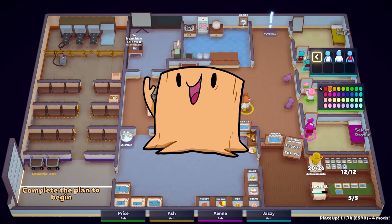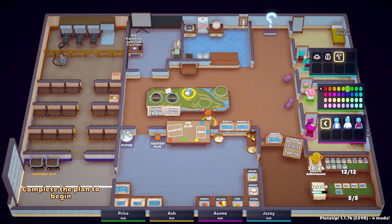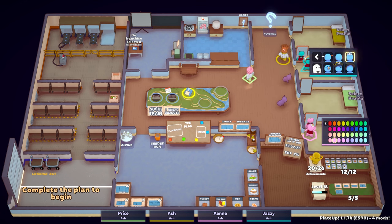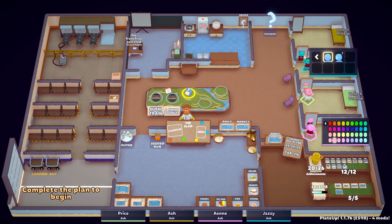We're into another round of Plate Up. Recording this on August 5th, and just a couple days ago they dropped the anniversary update, which adds a nice way to select your cosmetics for your character. They also made some fairly significant updates to what they're now calling the bakery set.